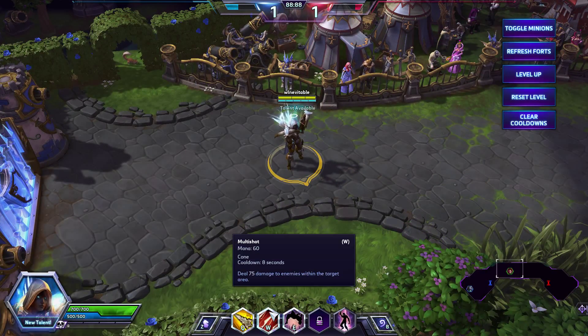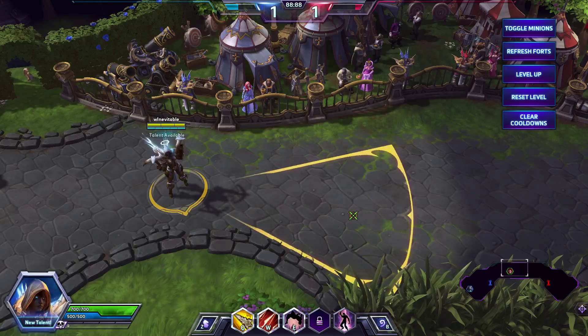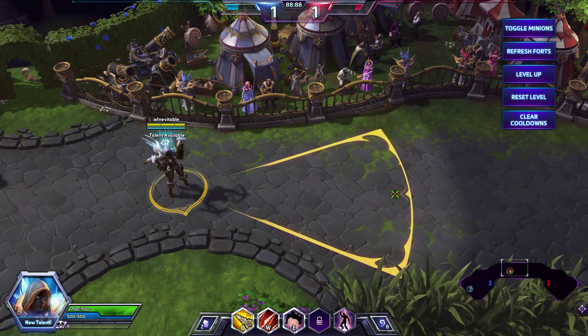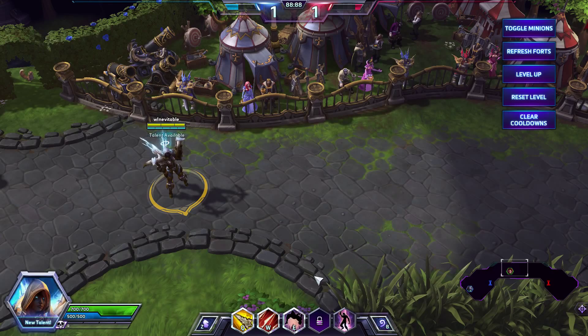W is a cone shot skill shot called Multi-shot. Cooldown is shorter at 8 seconds. Mana cost is the same at 60. It deals about the same damage: 75 at level 1, so a little bit less, and 360 at level 20 — 6 less than the Q. It only hits once per target, but it can hit multiple targets in that cone range. You could hit an entire minion wave, or 2 or 3 heroes if they're stacked. Minions and mercs all together. Each target in that cone area takes that 360 damage at level 20, so the damage really adds up.